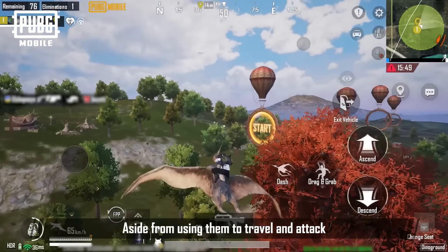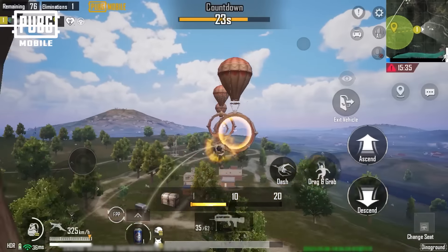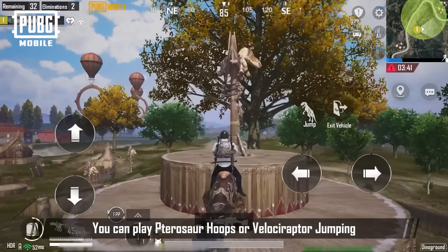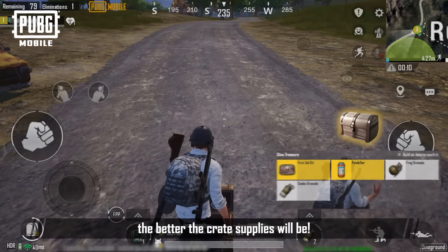Aside from using them to travel and attack, taming these two dinosaurs also lets you play some minigames. You can play Pterosaur Hoops and Velociraptor Jumping. The more points you score, the better the crate supplies will be.